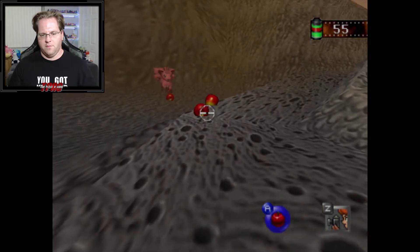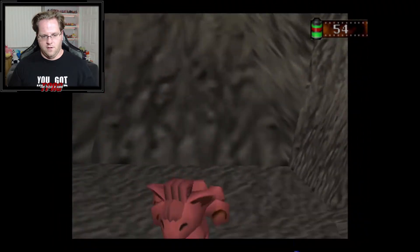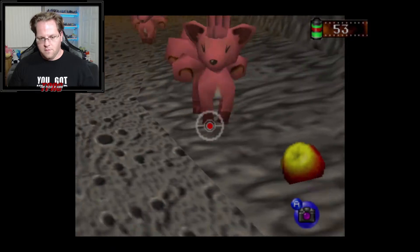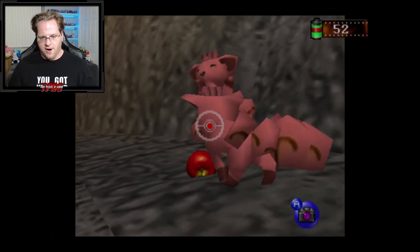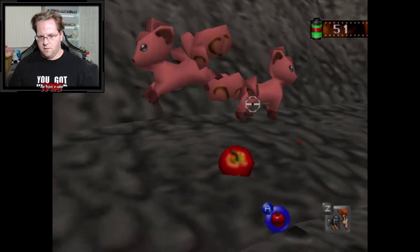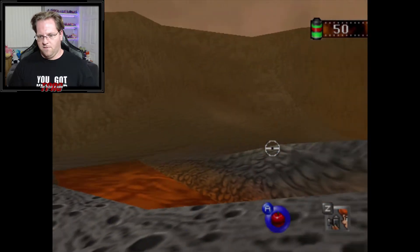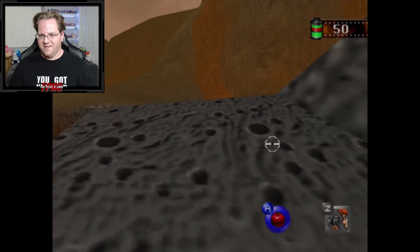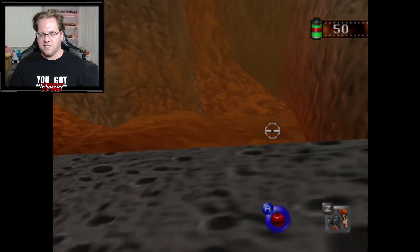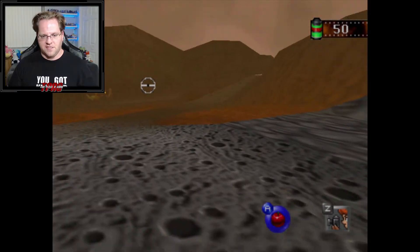That Vulpix can scare you, but they're very shy and try to hide. They are very adorable though. Pretty sure every fire type you can find in this game is in this stage.